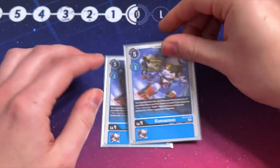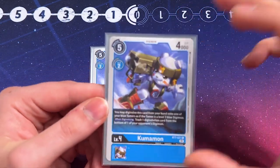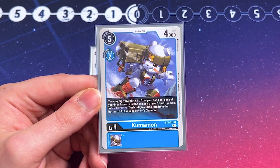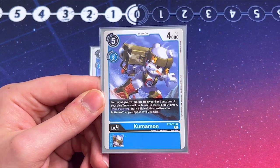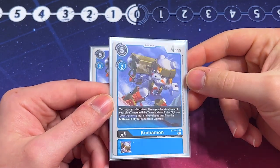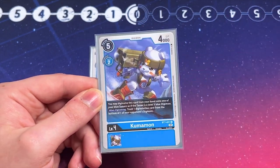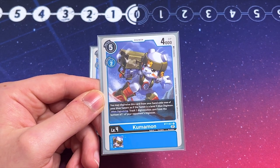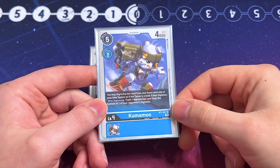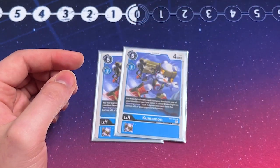Lastly for our level fours, we're running two copies of Kumbumon — our hybrid. It Digivolves over a tamer and can attack instantly. You Digivolve this card from your hand onto one of your blue tamers as if the tamer is a level three blue Digimon, and when it Digivolves, you can trash one Digivolution card from the bottom of one of your opponent's Digimon. We do have card effects that state if your opponent has no Digivolution sources in one of their Digimon, they can't attack or block — so being able to trash a Digivolution source and then swing for game is really helpful. Kumbumon is pretty good.